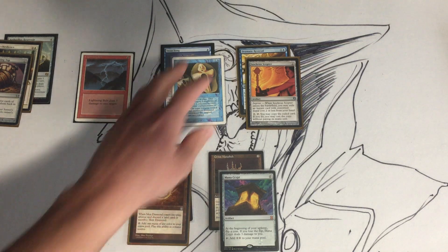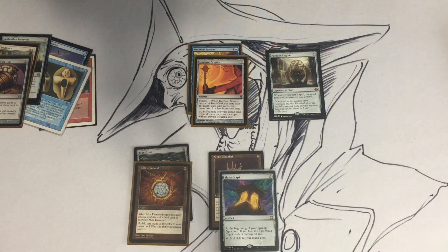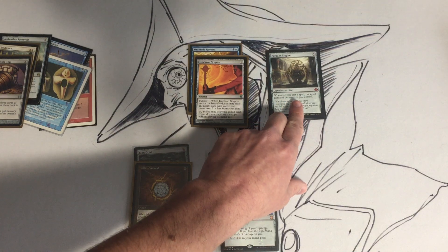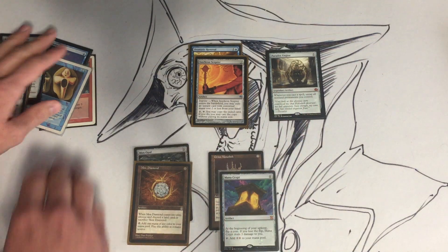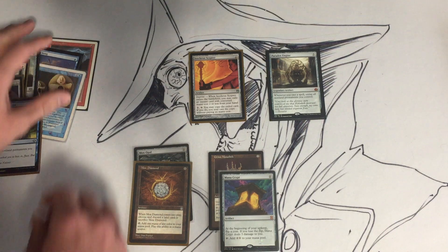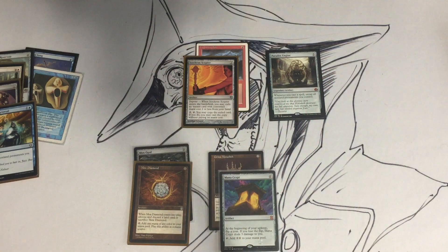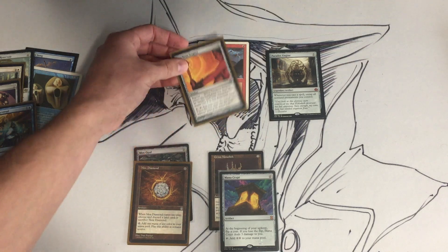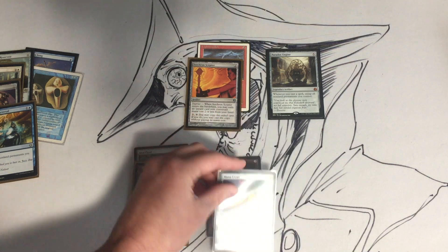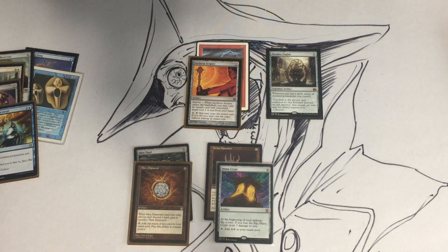The last card I want to talk about that goes well with Isochron Scepter is Paradox Engine. Paradox Engine says: whenever you cast a spell, untap all non-land permanents you control. If this is the route we're going, we're not going to imprint Dramatic Reversal — we want something like Bolt to go infinite with, or a draw spell would be really nice. Anything you put under the Scepter with Paradox Engine and something that makes two mana, you can do as many times as you need to, because Paradox Engine will untap the Scepter.